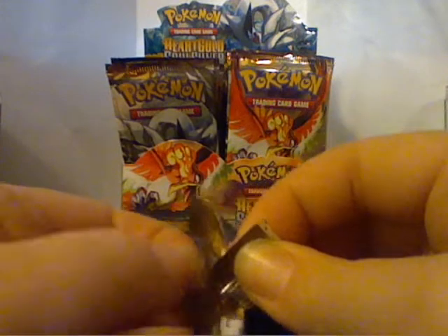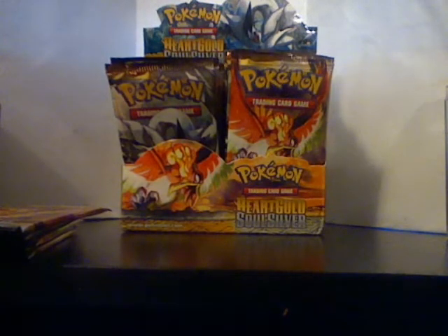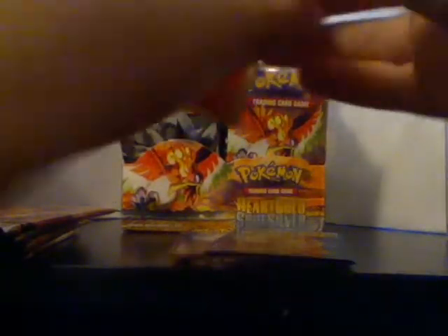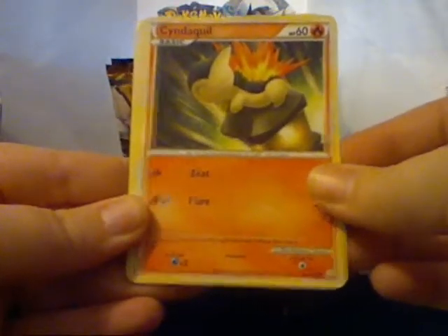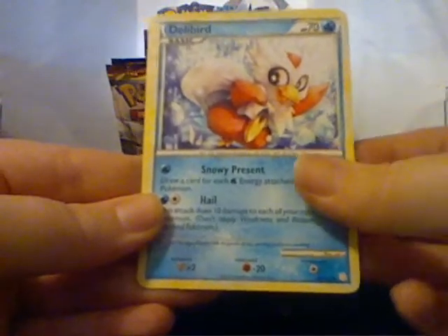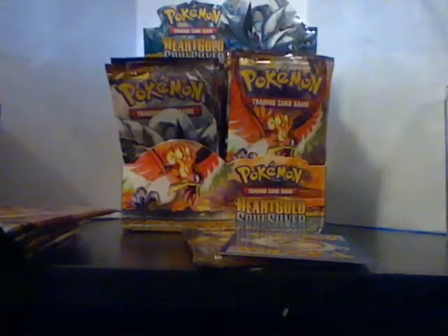First pack. Alright, here we go — Growlithe, Lightning Energy, Cyndaquil. I really like the artwork in this set by the way. Chikorita, Chansey, Delibird, Pokemon Collector, and a Supporter Bill. My reverse is a Granbull, which is a rare, which is very cool, and my rare is Weezing.